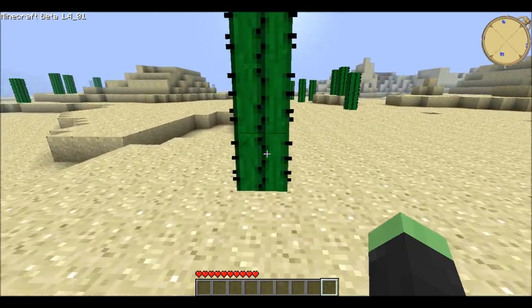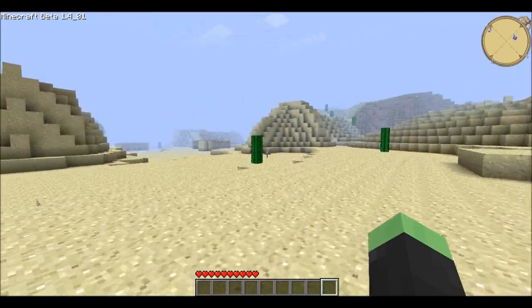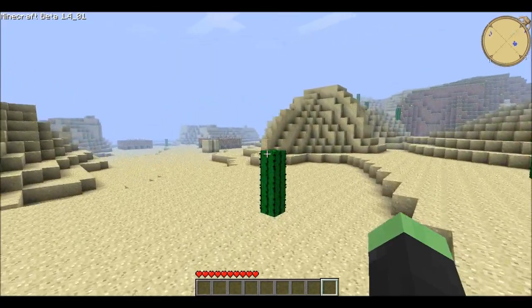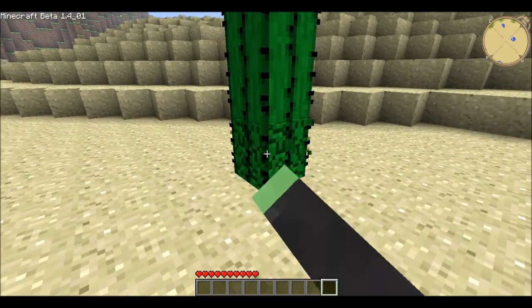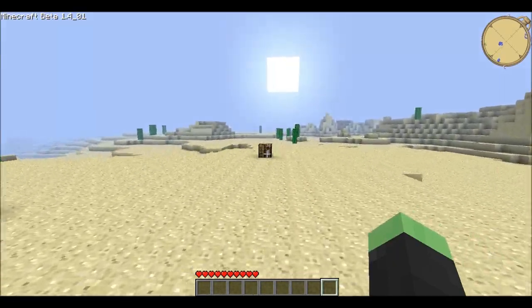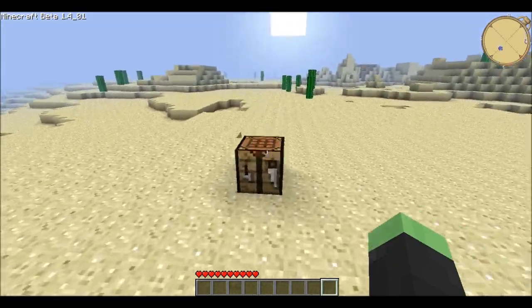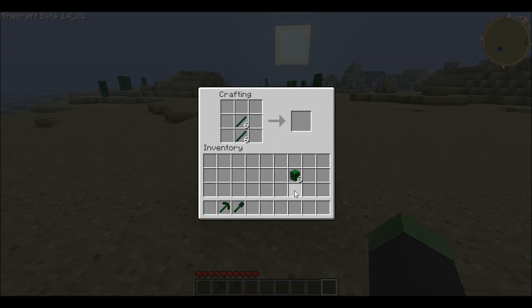Let's go get some more cacti. I really enjoy this mod, it's helped me a lot. It's just like making a tool. Put two sticks, and that's how you make a cactus pickaxe, cactus spade, cactus hoe, and cactus axe.